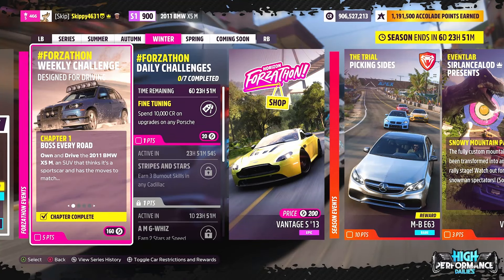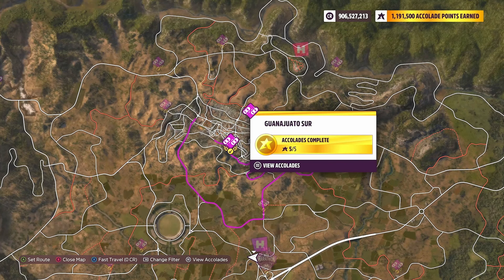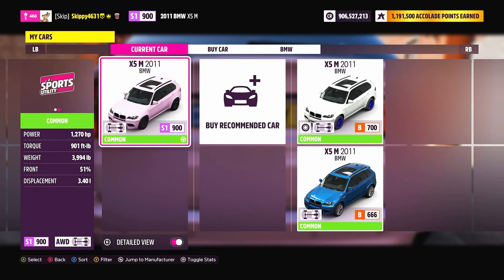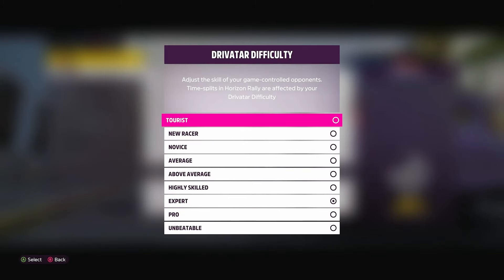With Chapter 1 complete, it's on to Chapter 2, Tuned to Perfection. BMW's innovative M division added a laundry list of upgrades to the 2011 BMW X5M — see if you can improve on them by upgrading to win a street race in S1 class. Any street race will do; I'm going to go with Guanajuato. If you want to use the same racetrack, it's called Forzathon Chapter 2, share code 104 615 403, or search my gaming tag skippy4631. Make sure you are in the 2011 BMW X5M upgraded to S1. As it's a heavy SUV, I'd suggest bringing the Drivatar difficulty down to Tourist — there's no reason to make it harder than it needs to be.